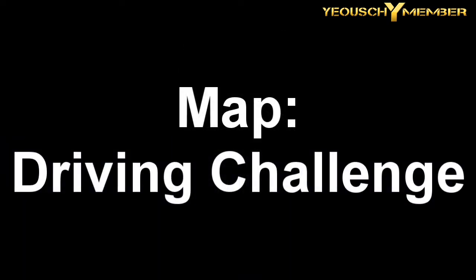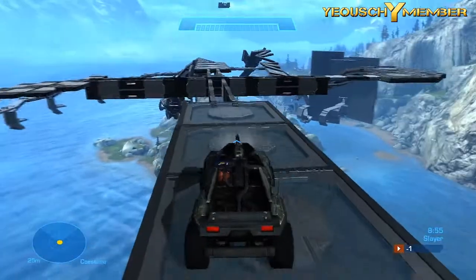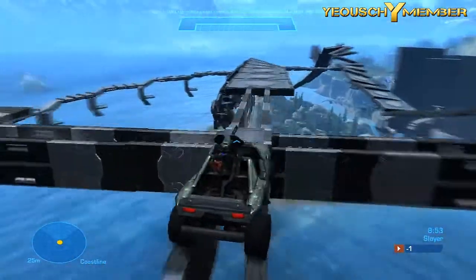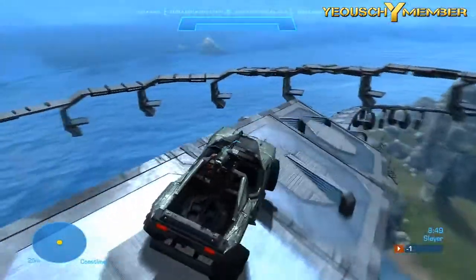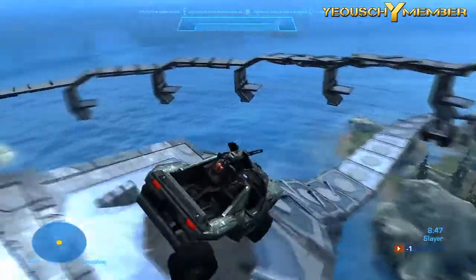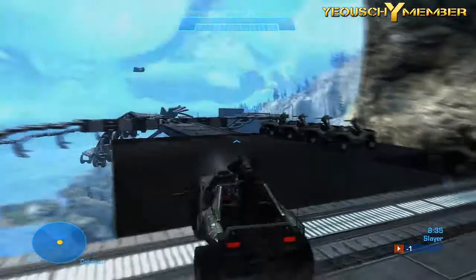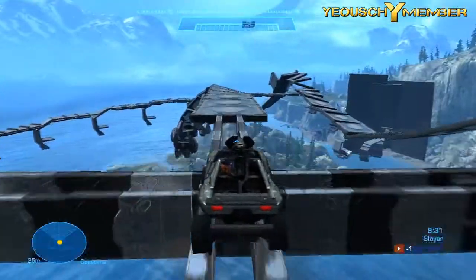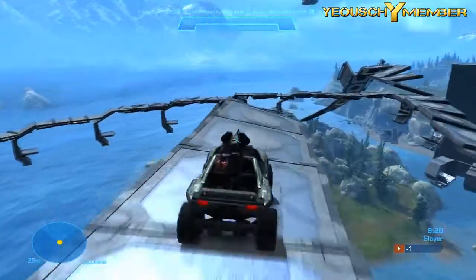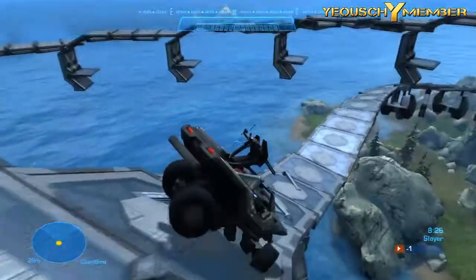Coming in at number 5 we have DriveV Challenge. This map isn't exactly a race map because there's no checkpoints — it's more of a challenge race map where you have to try to stay on the track and not fall off. I like how he set it up because it's kind of meant for you to fall off. If you fall off, no big deal — you get sent through a teleporter and you're back on the track. It's a little tough but it's a pretty cool map and a good way to test your skills.